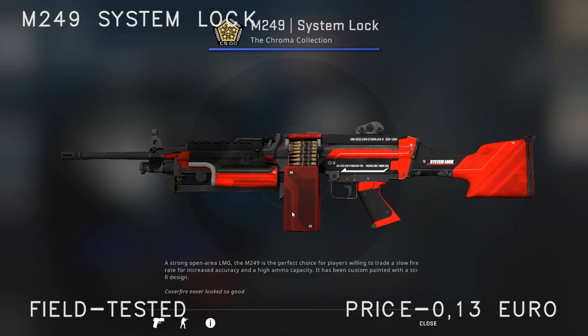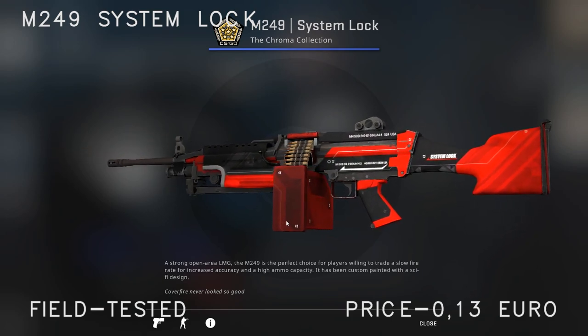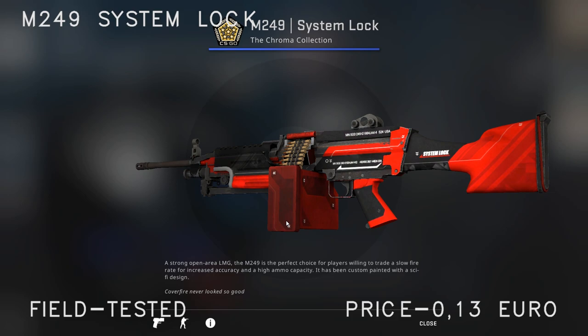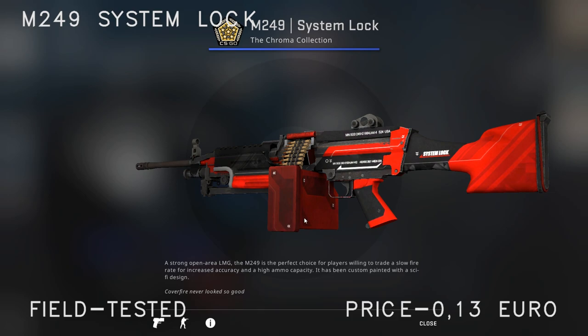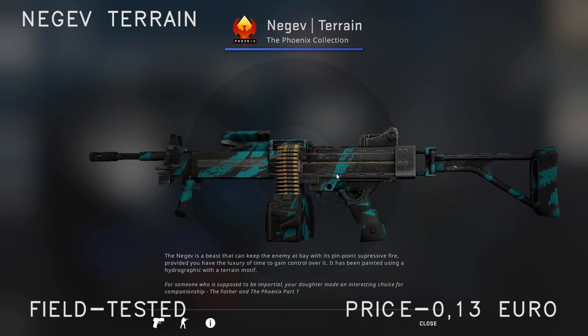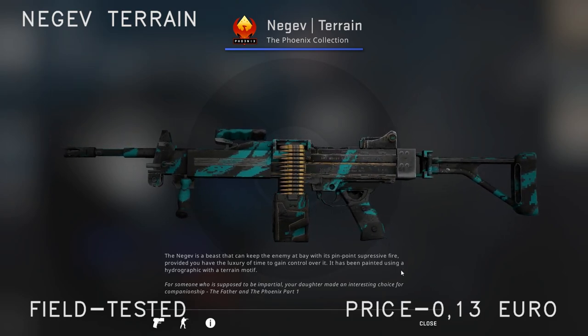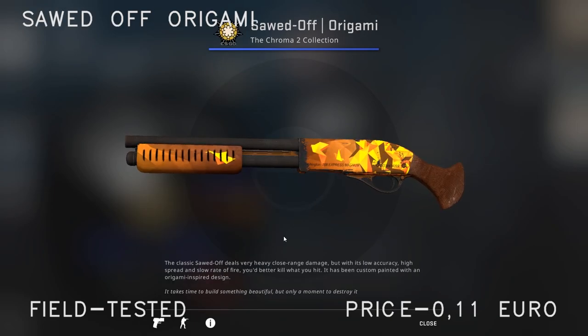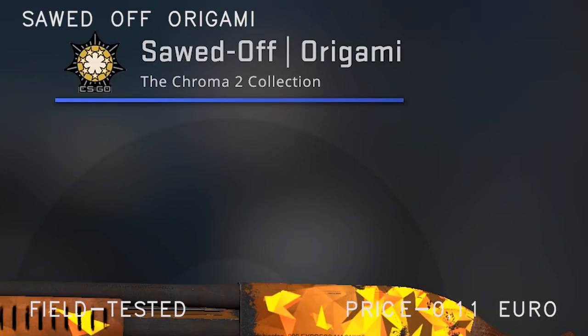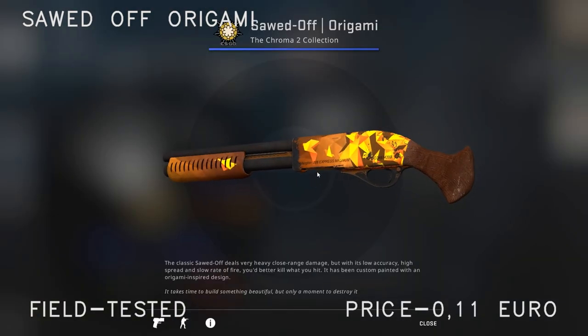Moving on to the weapon that no one likes — the M249. The System Lock field tested sells for just over 10 cents. And for the classic, the Negev — the terrain skin looks okay and also sells for just over 10 cents. For the Sawed-Off I recommend getting it field tested — it's 12 cents, so get it if you want.